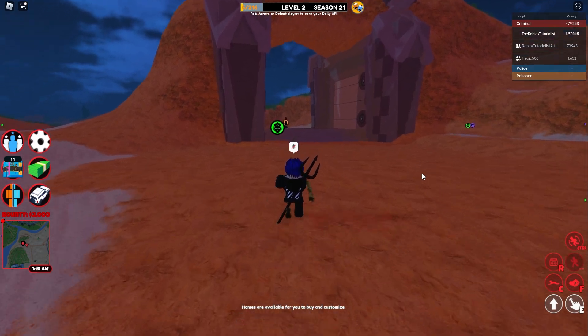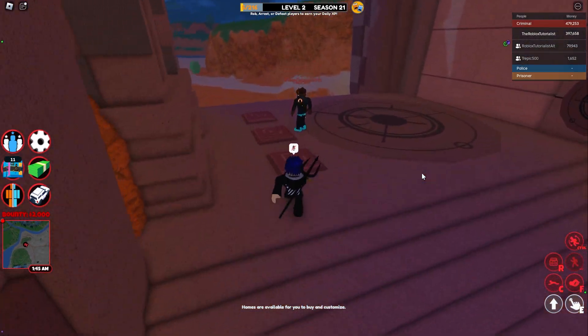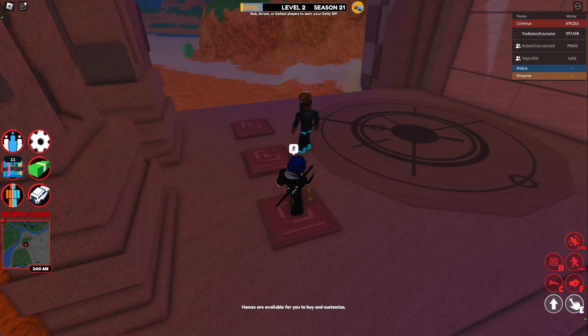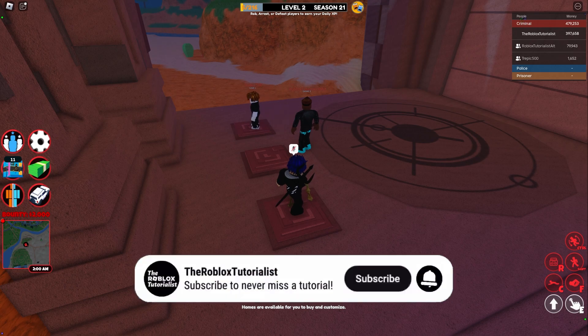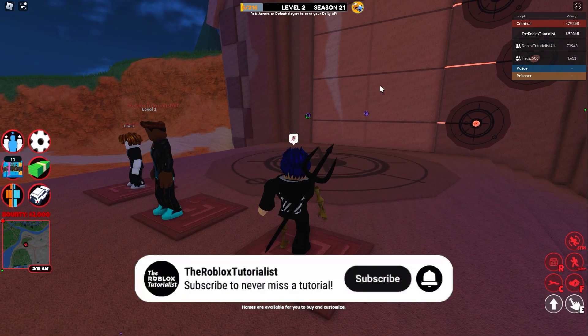Once it's open, walk up to it and go on to the pressure plates. You need three other people for this. So have one stand on it, have the other stand on it, and have the other stand on it. Then the door will unlock.